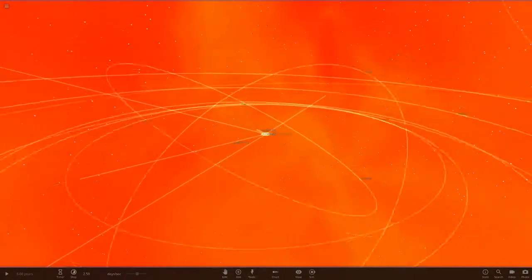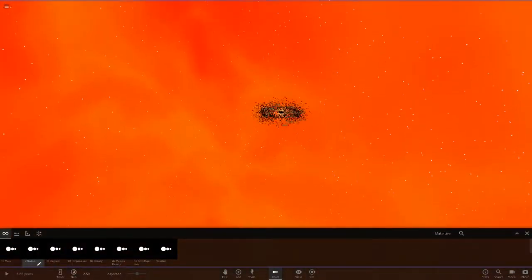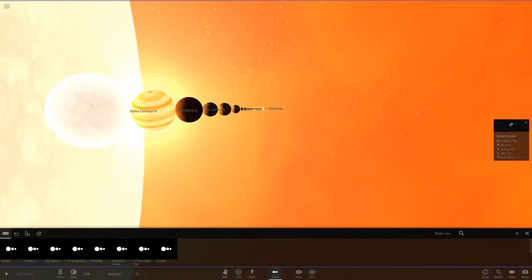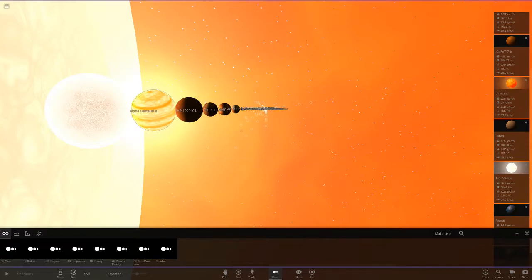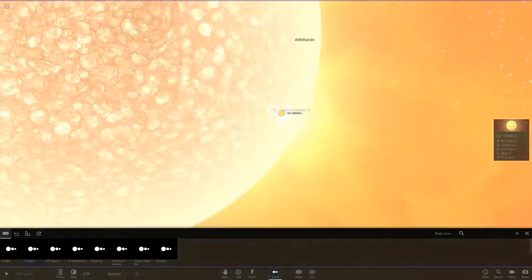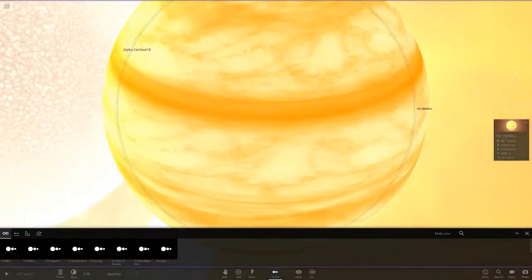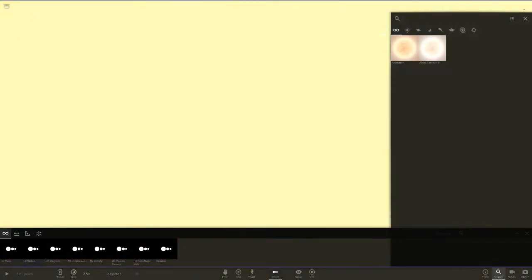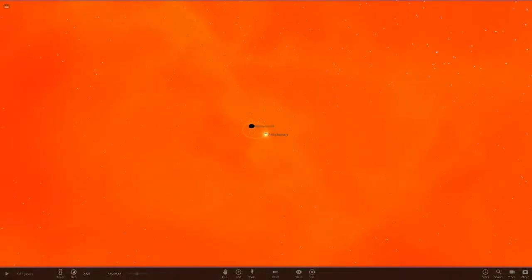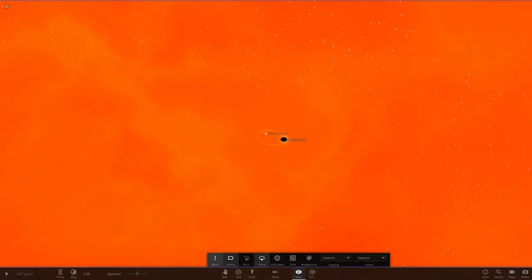Today we're going to make that change and set off with a whole new system. We'll keep the same theme but get rid of all the planets. We'll keep the two stars since there's nothing wrong with them. So it's just Alderbaran and Alpha Centauri left, and we'll go ahead and expand out to the original system, auto-orbit so the orbits get reset, and work our way from there.